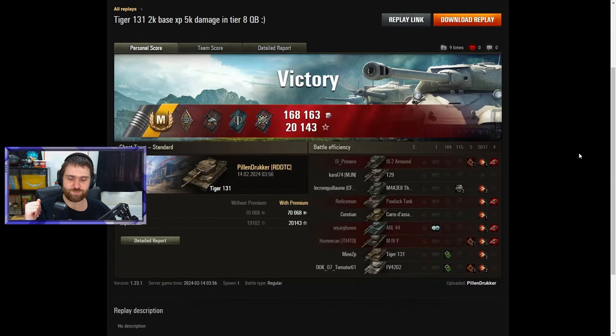20,000 total XP and 624 free XP earned in this battle. Credit where it's due — amazing game by Pillendrucker. Congratulations on getting the second mark of excellence, definitely deserved after such a great battle with the Tiger 131. This is also the final video covering the new token vehicles currently available for free.